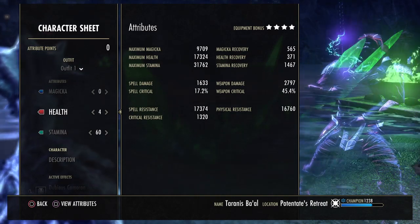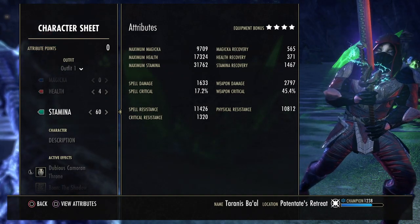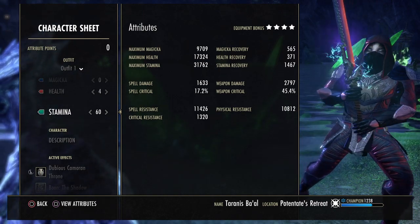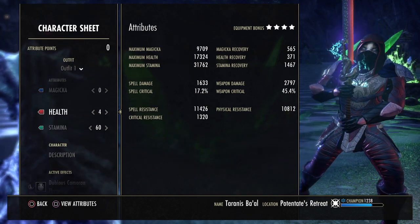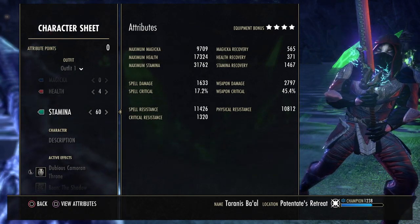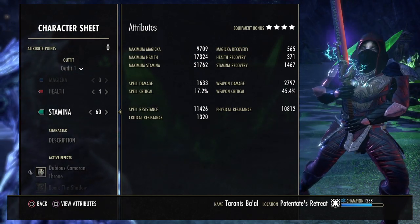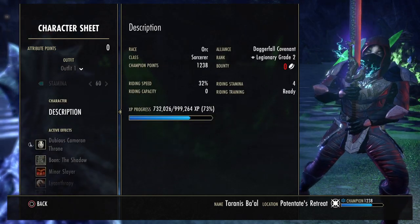I put 4 points into health and 60 into stamina, just to make sure with the pet active I can get over 17k health. If you're in a trial or dungeon and the tank is running Ebon or you have a warden healer, your health will go up another 1 to 2k. Good resistances all around. Our max stamina pool with one of our skills equipped is almost 32k, so that's good enough with the great recovery of almost 1800.